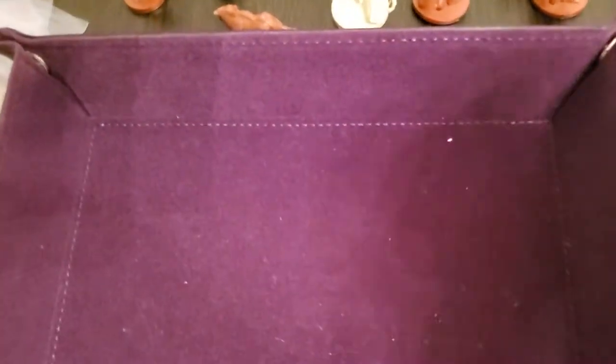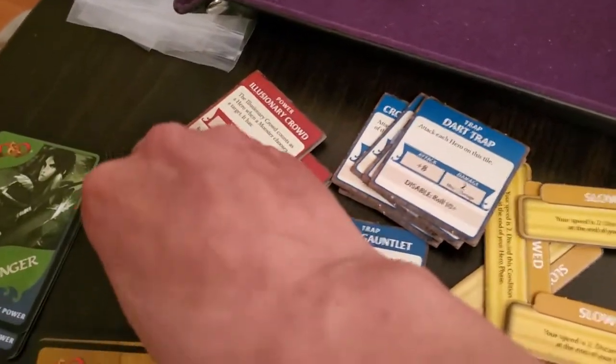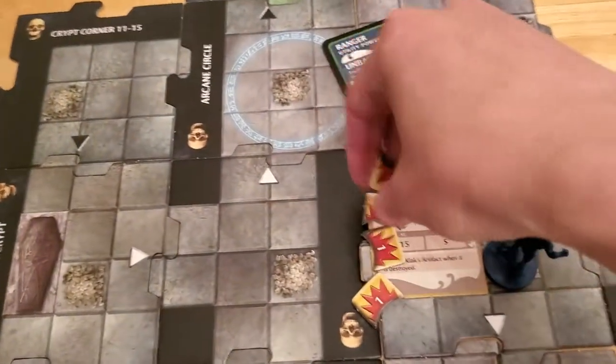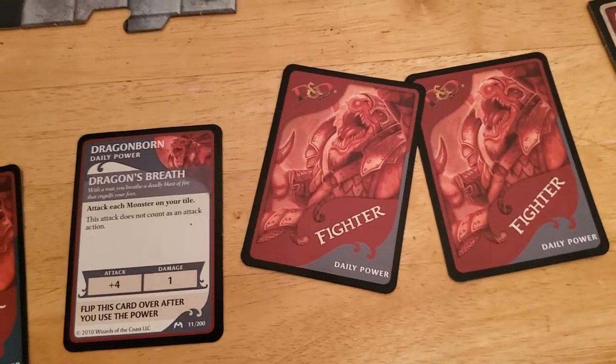We just need a reasonable roll. 18 — perfect. That's going to hit. It's going to do two more damage to the artifact, so basically all we have to do is survive the next encounter and we win. So that takes two more damage.